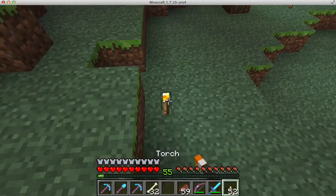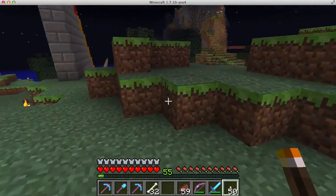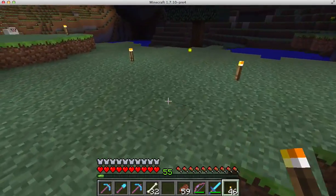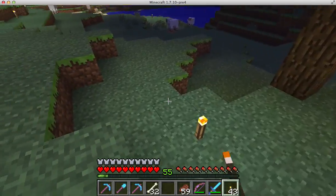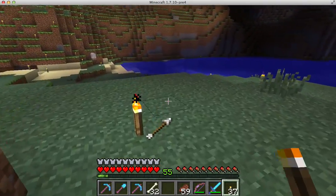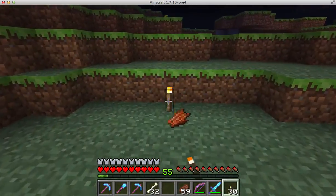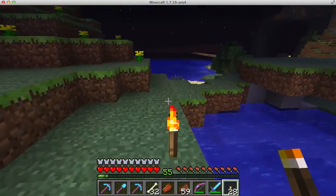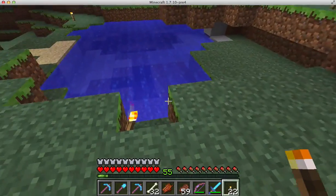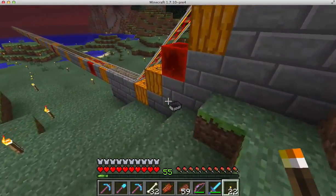A skeleton spawned right down here in this dark area — I've got to take care of this. This is not good. I thought I did take care of all this out here. I've been chopping down trees like there's no tomorrow, and the reason I've been doing that is for coal because I need coal badly. I have lit up the entire world — it seems that way anyway. I've got to get rid of these spots because I can't have myself getting shot off a train. That's bad.